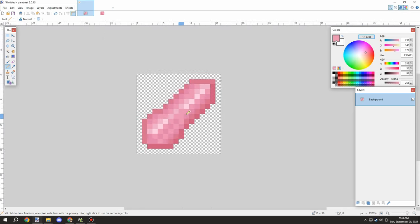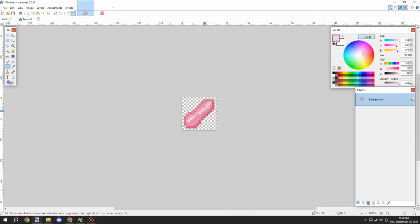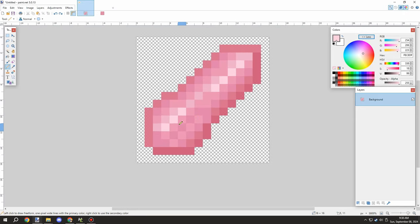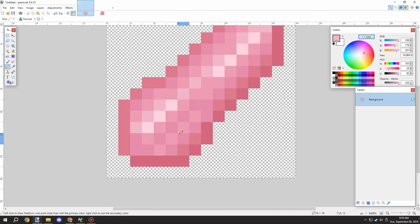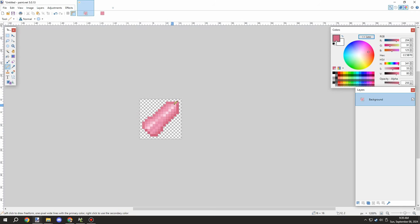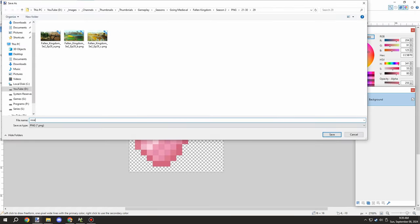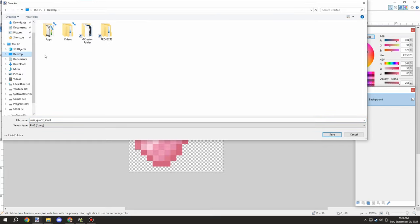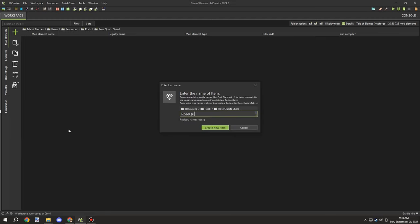I still needed to make sure the colors were just right and that there wasn't too much noise. I was playing around with each pixel, zooming out and zooming in — I covered why that helps way back when I first started this series. Basically it's to get the perspective from a further distance. Once I was happy with the texture, I saved it and imported it into MCreator to finally start working on an item.